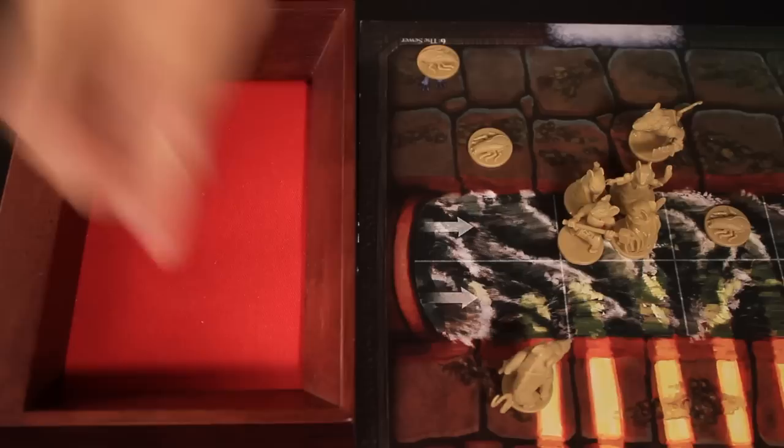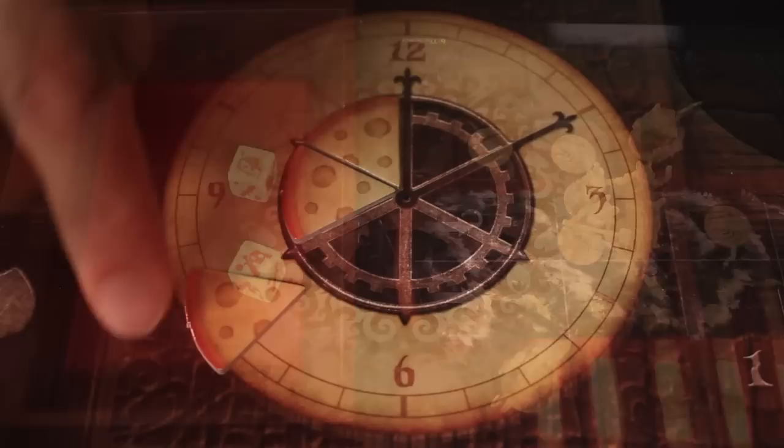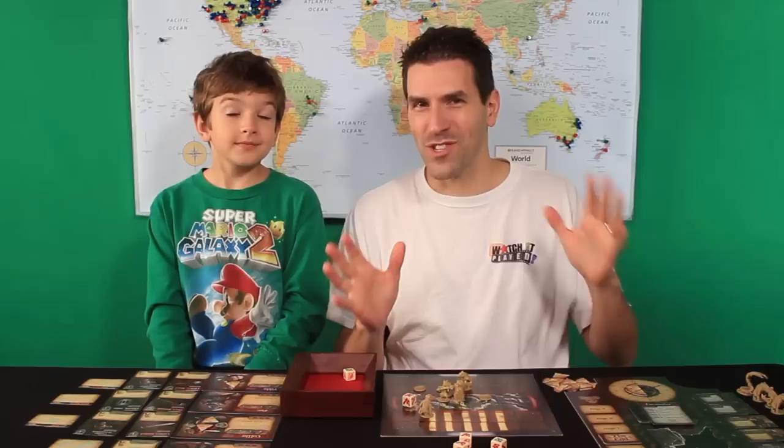The last roach rolls and moves two spaces, putting it adjacent to Tilda. The roach attacks Tilda — rolling another cheese and one potential hit. Luke needs to roll a shield. No shield. So the roach steals one cheese from Tilda, which is probably better than a wound.